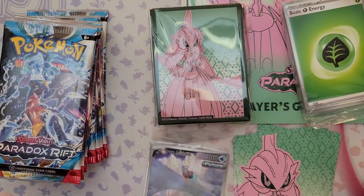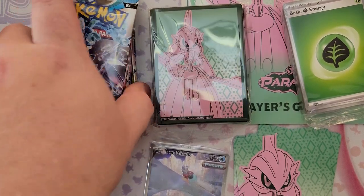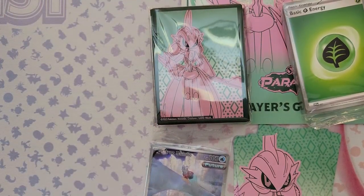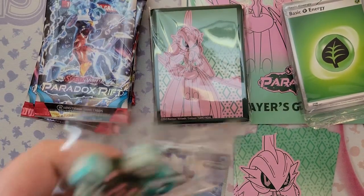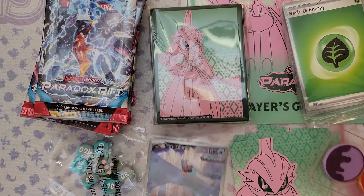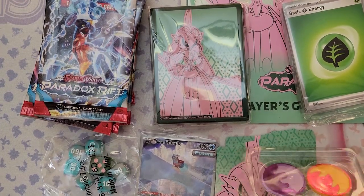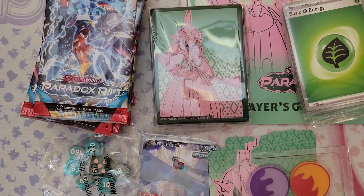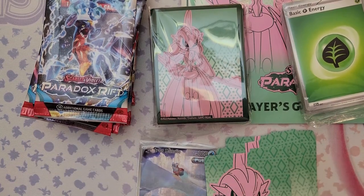That is the Iron Valiant elite trainer box — kind of cool if you like green and pink. I missed some stuff: we got damage counters and dice, poison counters, and fire and burn counters. Basically what you need to start building a decent deck and play with damage counters, poison counters, and all that.